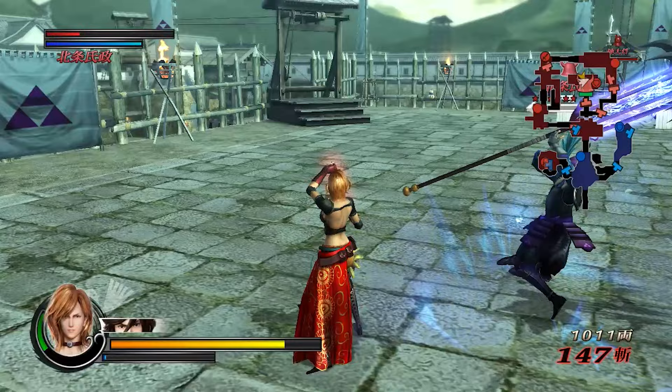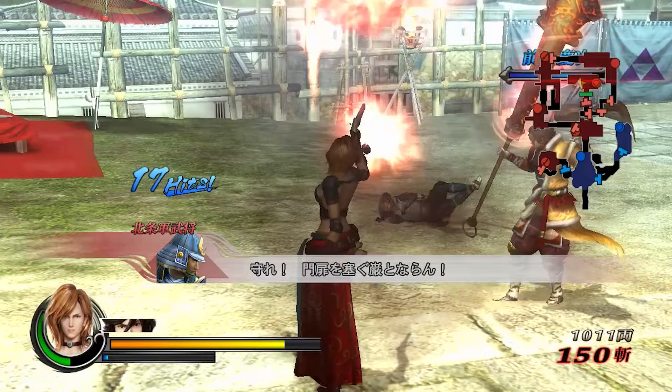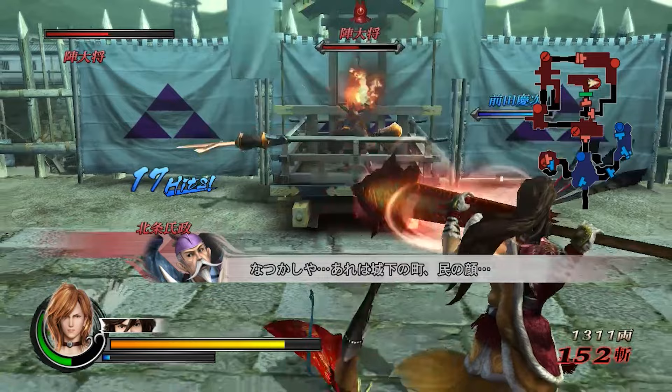Getting high combos with him is actually impossible though. One of his battles is the second Sekigahara intrusion stage and one of the objectives is get a 10,000 hit combo - but it's actually impossible to get over 2,000 with him because his moveset is just plain bad.